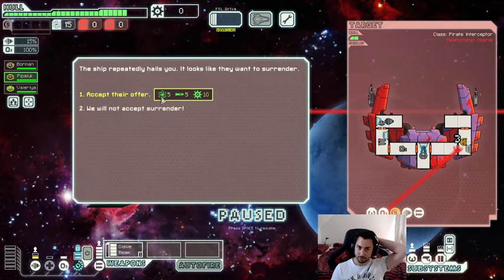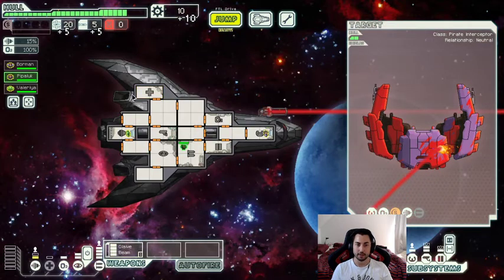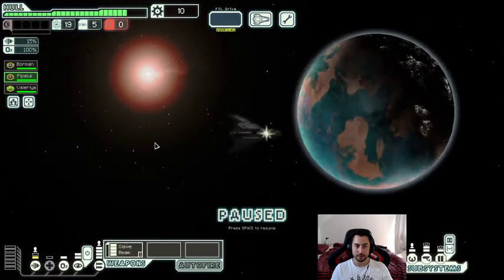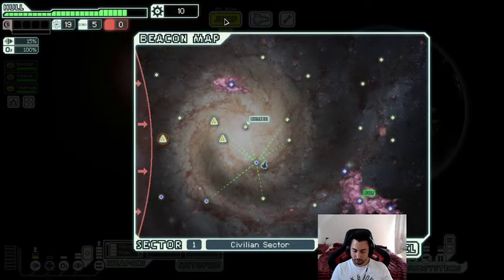There are two reasons to take this. First, five fuel is a lot in the early game. Ten scrap is not too bad — you usually get maybe 12 to 15 in the first sector. Five missiles is also good; there's an event where you can sell five, ten, or fifteen missiles for scrap. This gets me through that first slot already. Together with ten scrap, that's very nice rewards.